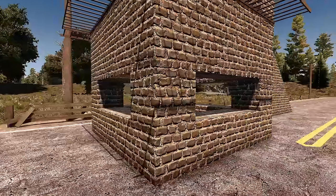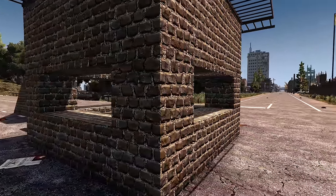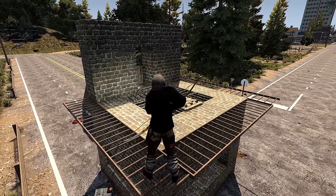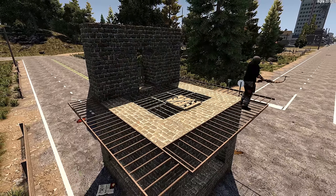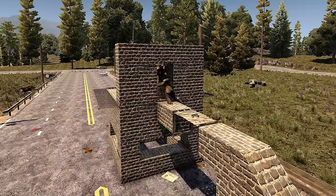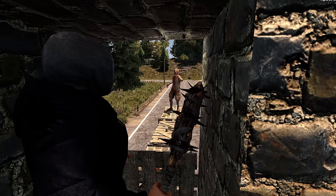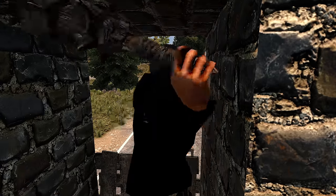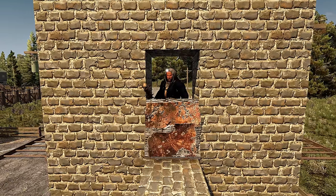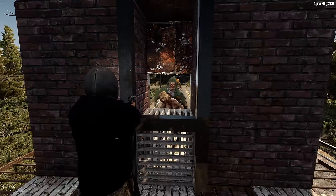You have three primary strategies for a horde base. Number one: a bunker-style base on the ground level with at least one intended opening for fighting — this can be dangerous unless you can predict exactly where zombies will attack from. Number two: a tower base where you shoot down on zombies from above — probably the most beginner-friendly design because zombies can't reach you, but your supports must be strong enough to last the night. Number three: a hybrid — an elevated base with a stairway or causeway leading up the side, so zombies take that predictable path to one fighting location, arguably the most effective approach. You'll also want a good fighting position such as a hatch in a doorframe or a more elaborate setup, with a fallback position in case things get hairy.